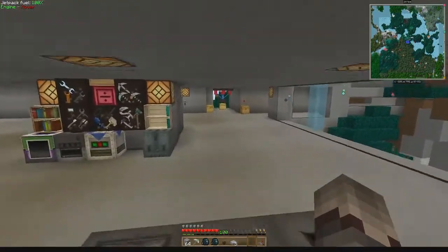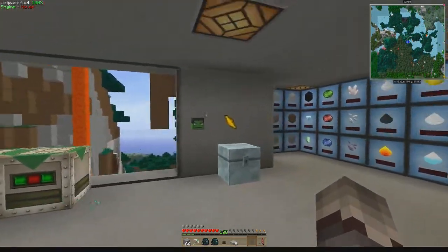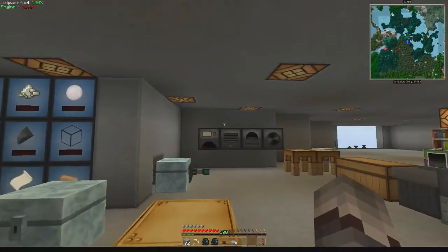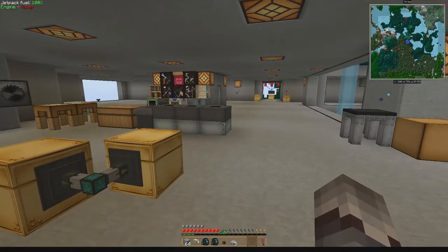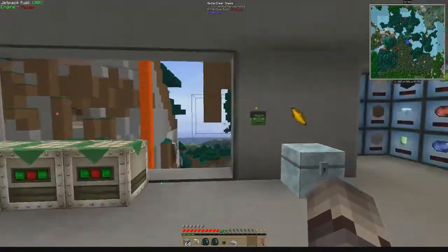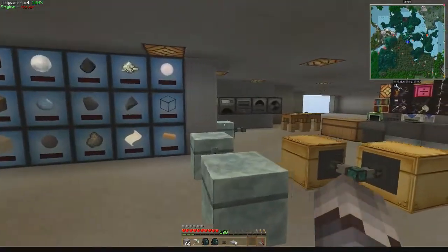I'm going to be setting up more work tables over here and probably this whole wall will end up being work tables. We'll extend the storage wall out and this will just be a ginormous warehouse. The system will be automated so we can dump whatever we want into a chest and it just gets sucked into the inventory system.